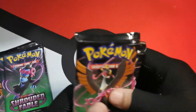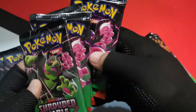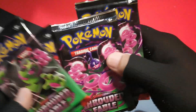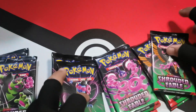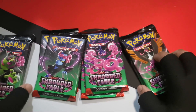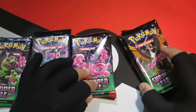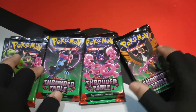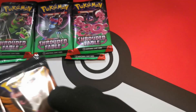There have been instances where people were missing a pack here and there, so luckily we weren't one of those. Let's try to divide them by type. Fezandipiti has three packs compared to the other Loyal Three members and Pecharunt, who have two packs each. Is this a good sign? We're about to find out. Let's start with the Fezandipiti packs.